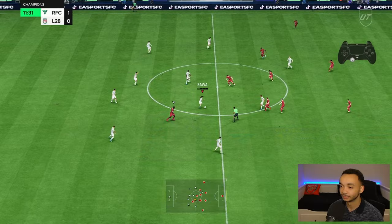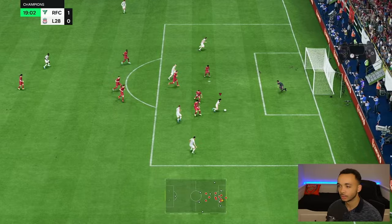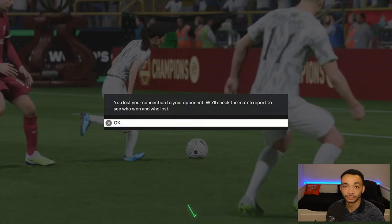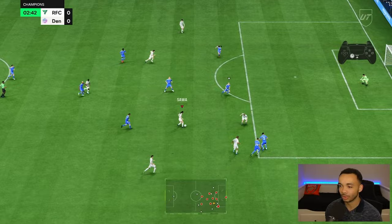Good tackle there — wins the ball back for us. Bit of controlled sprinting towards the box. She keeps it really close to her. Oh look at that, how did she even get through that gap? Don't ask me — she is tiny to be fair. Opponent disconnected and he's gone. The passing has been on point so far with Sawa — she's looking decent value at 1.3 million to be honest.